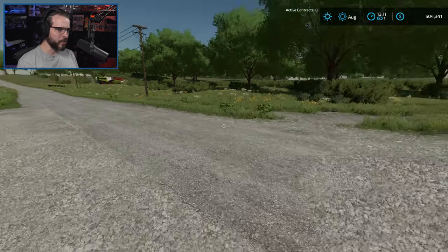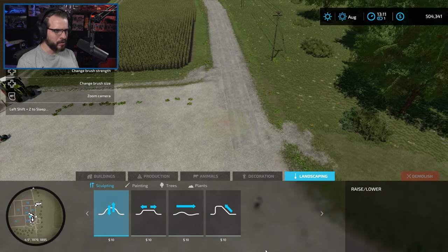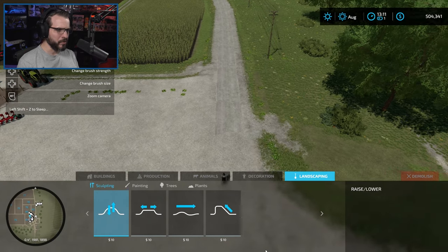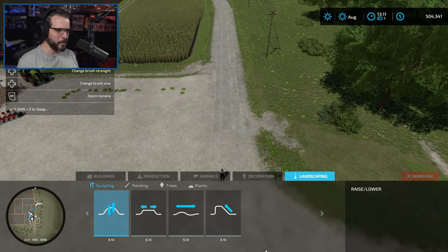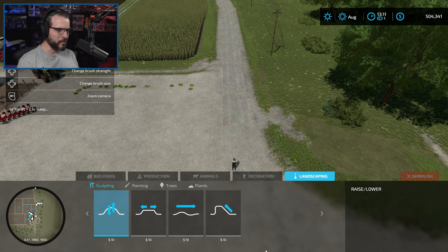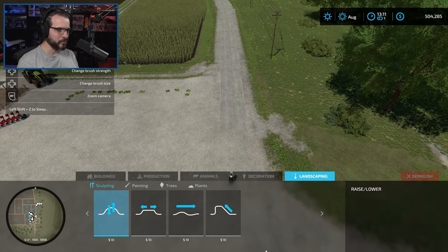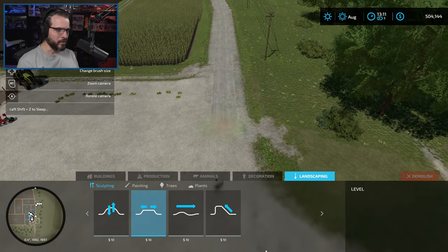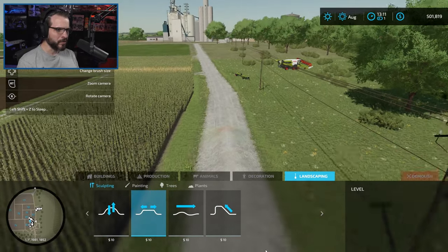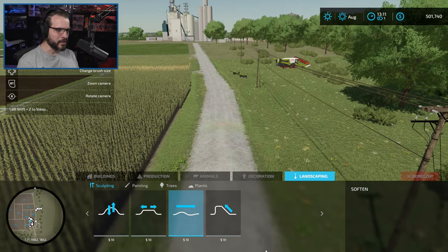Let's go to construction landscape and use the raise tool — let's do a square shape, make it pretty. I probably need it to be a little bit stronger. It's not overlapping enough — maybe if I make it smaller. I just want to kind of hide this bit of road as much as possible. What might be best is to take the leveling tool and just level out the road all the way down. That's going to give me a little bit of a hump but I think I can smooth that out.